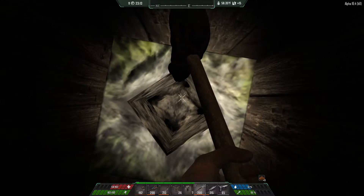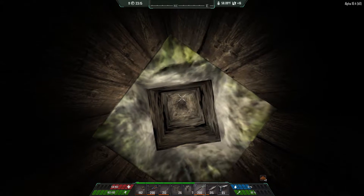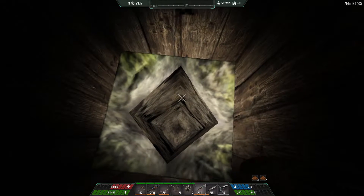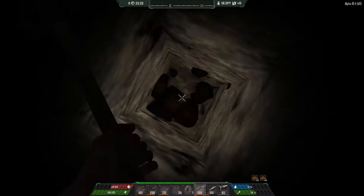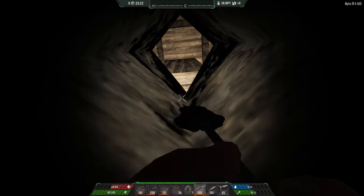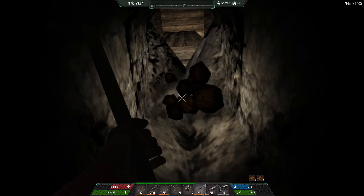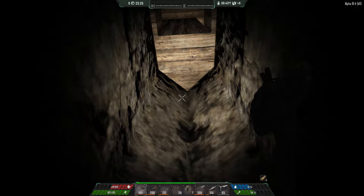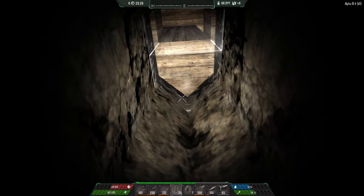Usually I build my crafting room at the bottom of the game because when you start leaving your floors running all the time, the screen attracts screamers, and of course that's not good because you start getting hordes at night. But this time I'm not going to do that — instead I'm going to make a tunnel just so I can mine at night when I need resources.